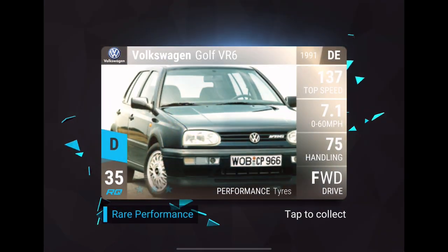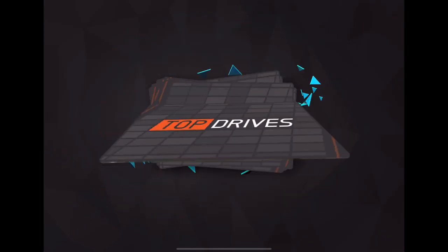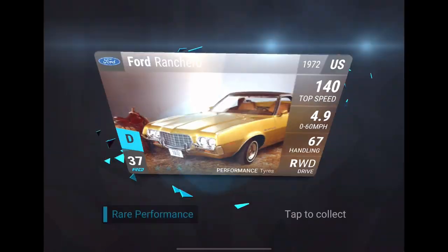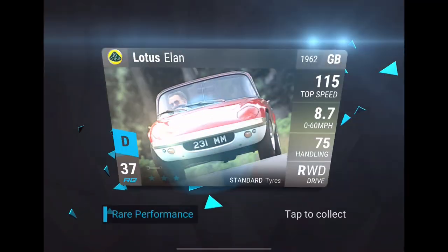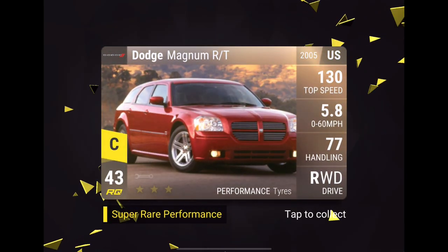Car number three, four, and five is the DS6. Car six: 124 Spider. Seven: Beetle. Eight: Ranchero. Nine: Aland. Ten: Magnum RT. We got 11, 12, 13, 14, 15. As of right now we are on pace for a regular three times carbon fiber.